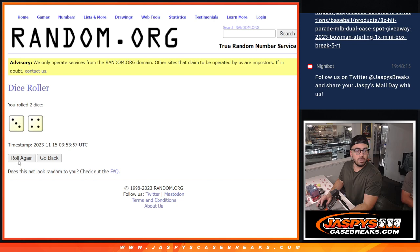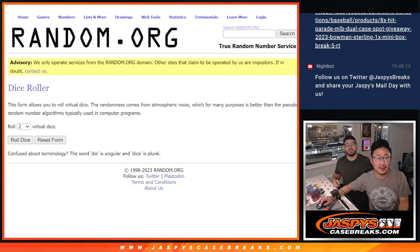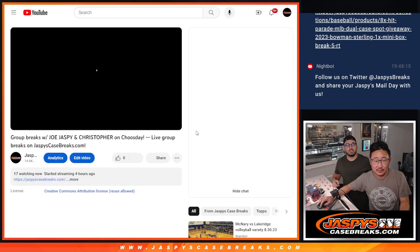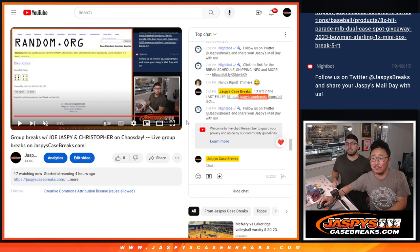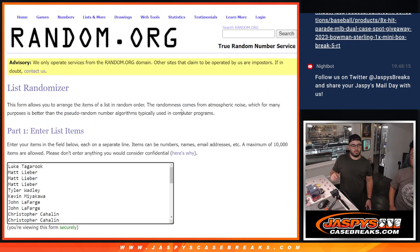We're going to roll the dice twice, and whatever the dice rolls tells us how many times we're going to roll the randomizer's list — the names and the teams. We just need to do it once. So that was a six and a four. We're looking back at the footage — it was originally a six and a four. Ten times. So I'm doing ten. We don't need to roll the dice more than that.